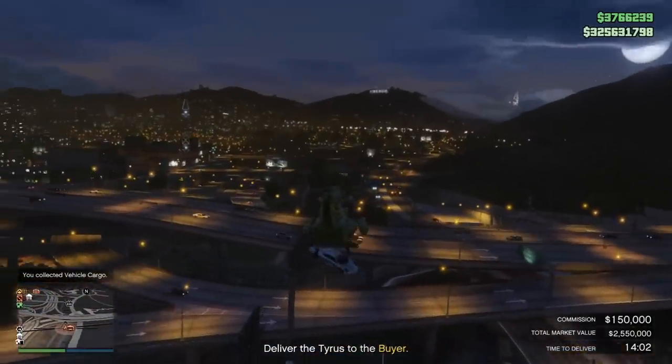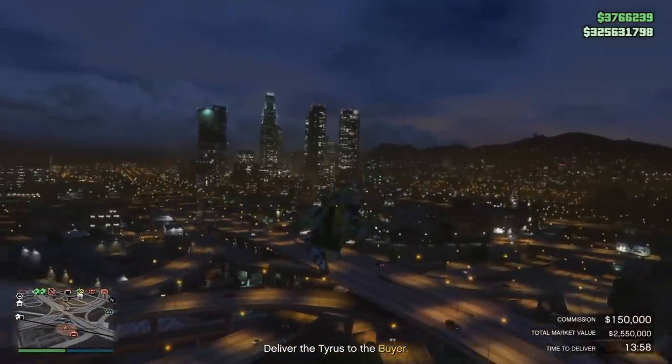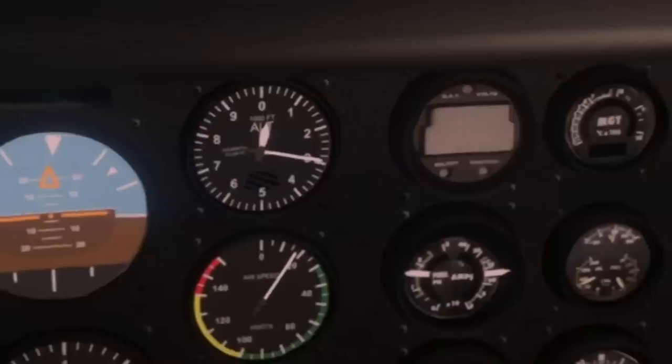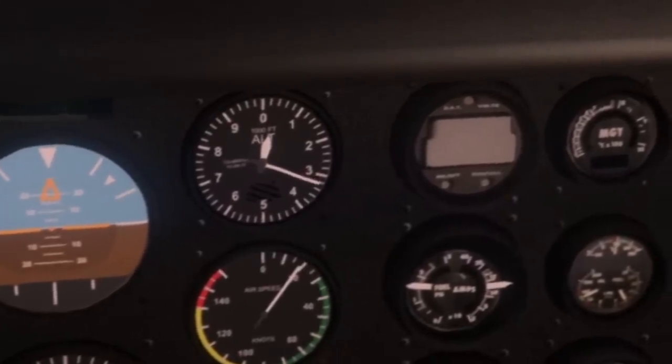Even though the animation shows it connecting to the roof, that's just how it works. I'd say 75% of the cars you can just position the hook over the roof and it will attach. But there are cars, especially like the Tyrus, where you want to go to the actual spoiler. This is another big tip and trick right there.